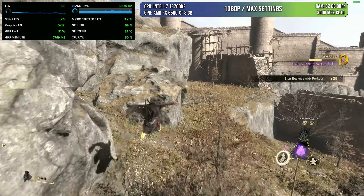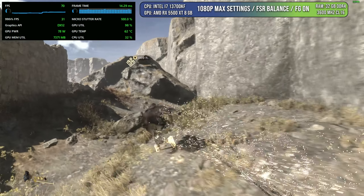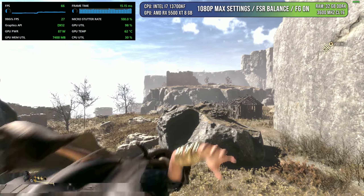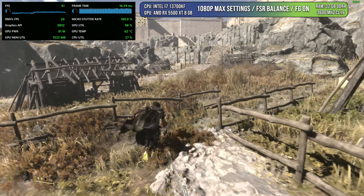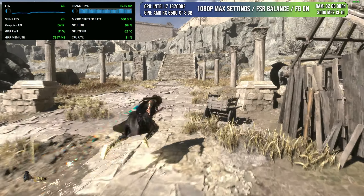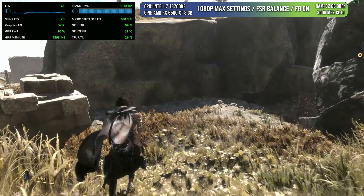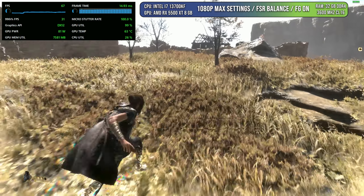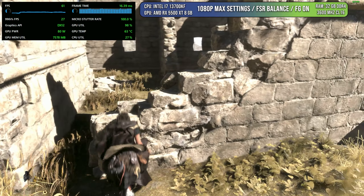I'm not someone who has to play at 60 fps, but if we have Frame Generation, why not use it? At this point we're getting above 60 fps and it feels much better than before. There may be some hiccups and shimmering, but if you ask me which version I prefer to play — it's clearly this one. And all of this is using those hated fake pixels and frames. I just love them.